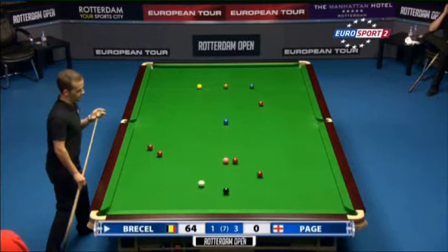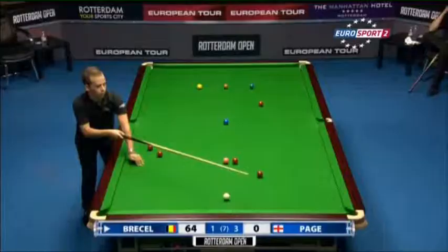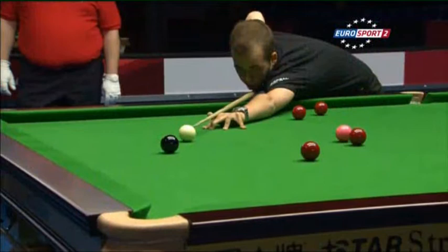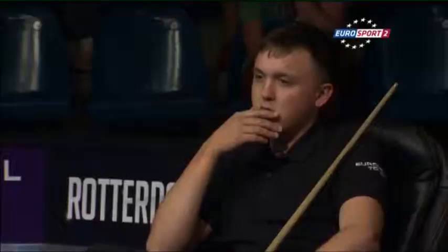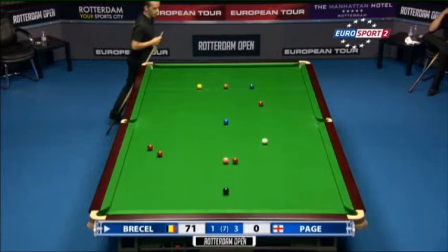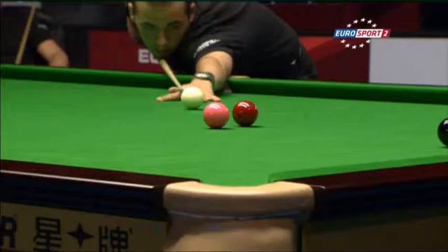That was a kick — but it went in. Looking relieved that the bad contact there didn't throw the black off line — it might easily have done. That was frame ball — the cue ball leapt off the bed of the table. Well, visibly more relaxed now, he can afford a smile. He knows he's over the winning line in this frame. It's now Page's turn to look a little concerned. The negative body language came from Bracel in the first three frames, but things are changing here and all of a sudden it's got interesting.